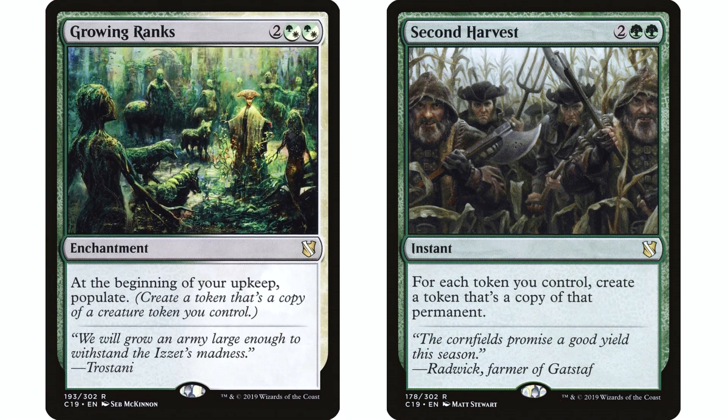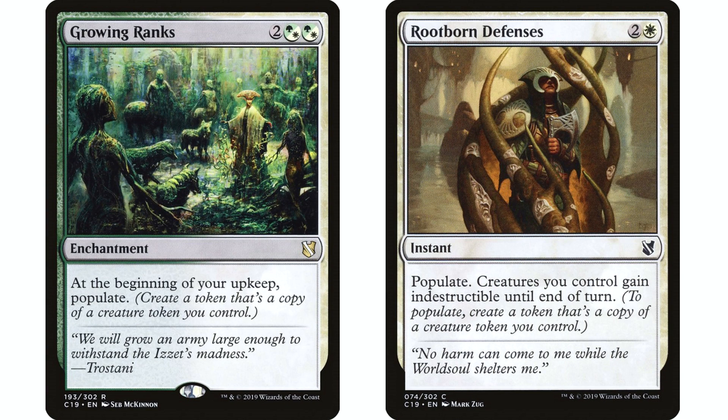Growing Ranks and Rootborne Defenses will also work here because the populate mechanic works well with our tokens. At the beginning of our upkeep we can populate with Growing Ranks to create another token. Rootborne Defenses gives our team indestructible, which we're going to need because board wipes are going to be really bad for us, and it also allows us to populate. So that's another route we can take.